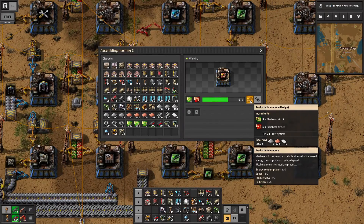The way modules work when putting multiple in one machine is it adds together the bonuses or negatives — it doesn't multiply them. For example, if we had two productivity modules in a machine, we'd have 40% energy consumption twice, so an increase of 80%. It's not multiplying them out; it's simple addition.